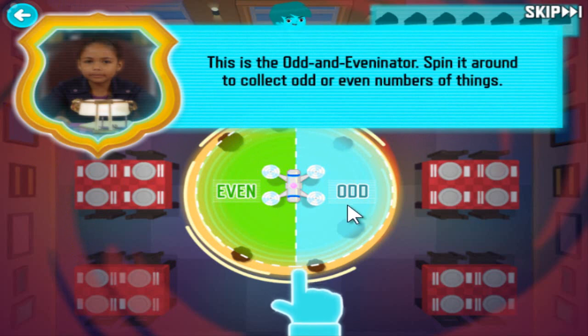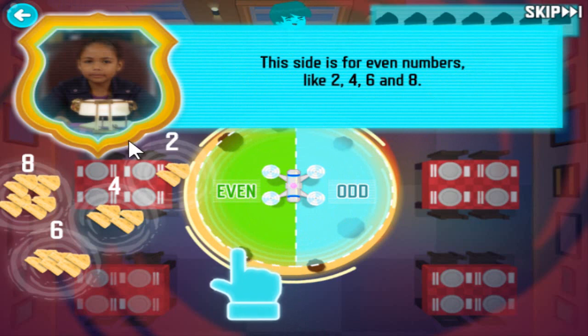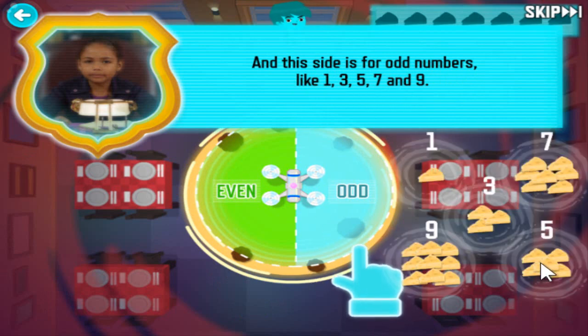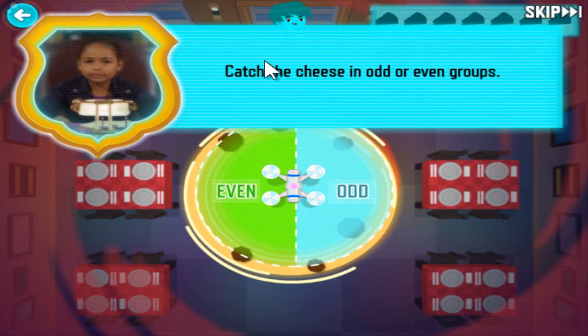This is the odd and eveninator. Spin it around to collect odd or even numbers of things. This side is for even numbers, like 2, 4, 6, and 8. Spin the odd and eveninator to keep the cheese from getting sucked into the spaghetti vortex. Catch the cheese in odd or even groups.